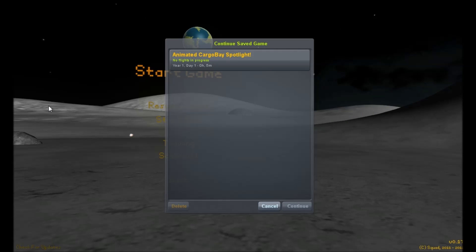Hello world, and welcome to another Kerbal Space Program Mod Spotlight. Today is this little one — it's technically two parts and a plugin. It's the Animated Cargo Bay, and that is by Echo 8 on the Kerbal Space Program forums. There will be a link to the mod in the description.